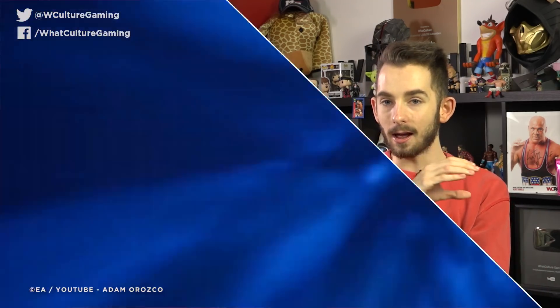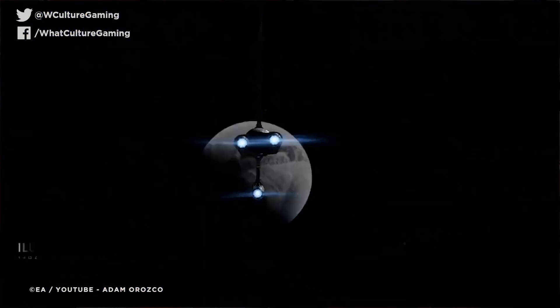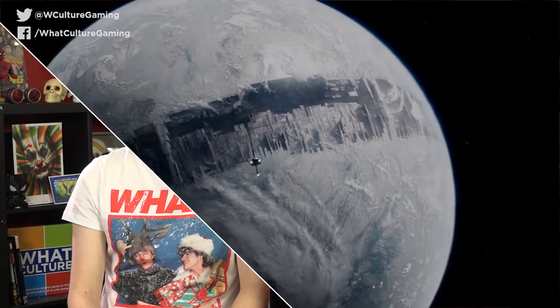People have pointed out in previous theories that Ilum could potentially be Starkiller Base. Once you finish Fallen Order and go back to Ilum, you're treated to a massive image of the planet with a big chunk of the middle belt taken out, and that looks just like Starkiller Base. In the Legends continuity, Ilum was located in the same place where Starkiller Base is, and it certainly looks as though the two planets are the same.